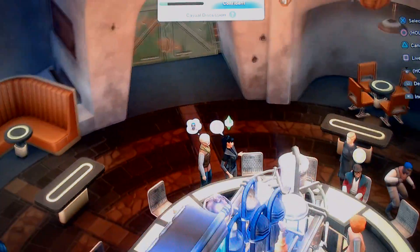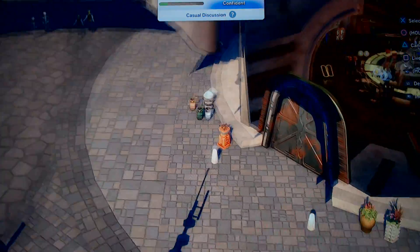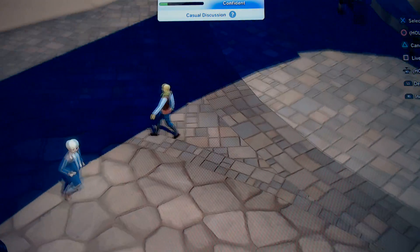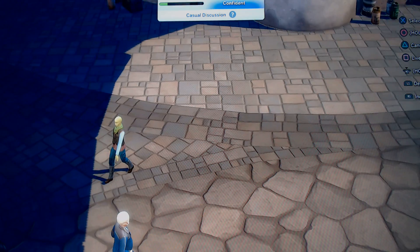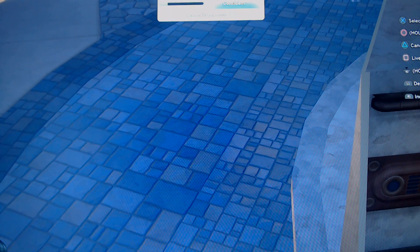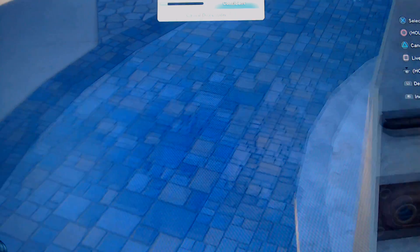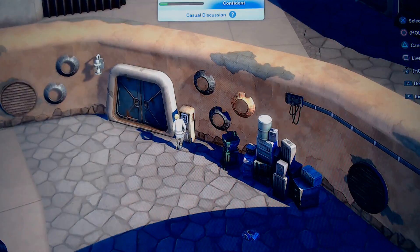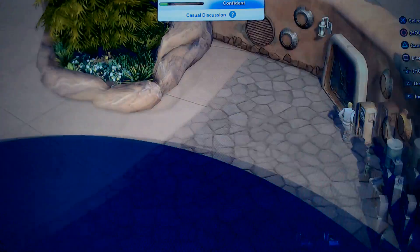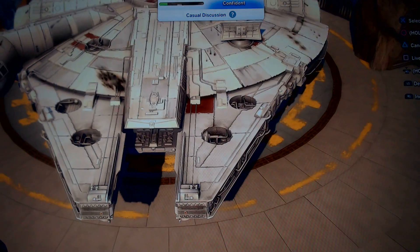We're coming out here now, and this is the first real main area. I've just completed one of the missions. The missions are how you're going to earn galactic credits, which is the currency of the game in this mode. It's really cool. There's a lot of characters — there's even someone slicing into a panel, which is pretty cool, and you actually do that later on. And here's the Falcon.